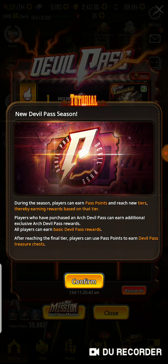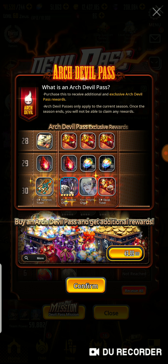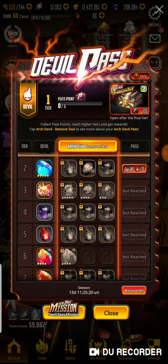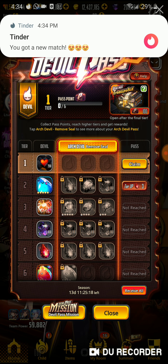First let's check out the devil pass. So you get a guaranteed Olga as well as his new skin. That's awesome, because I don't have an Olga yet, so it's kind of worth getting it. And a 5-star summon ticket.